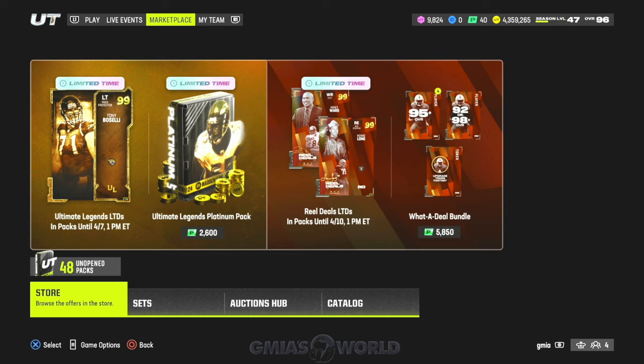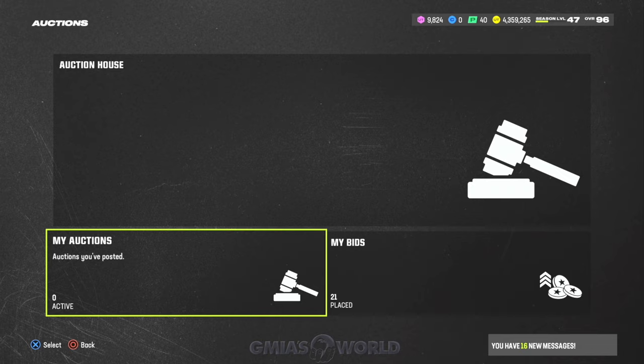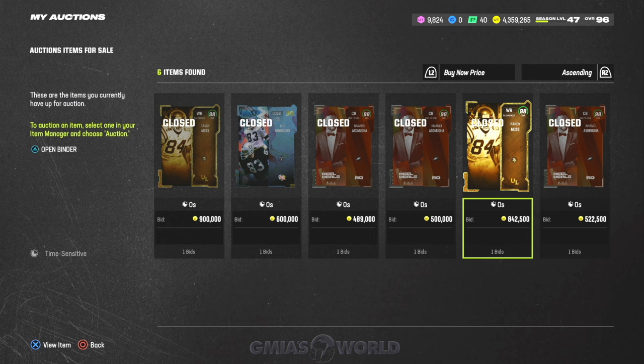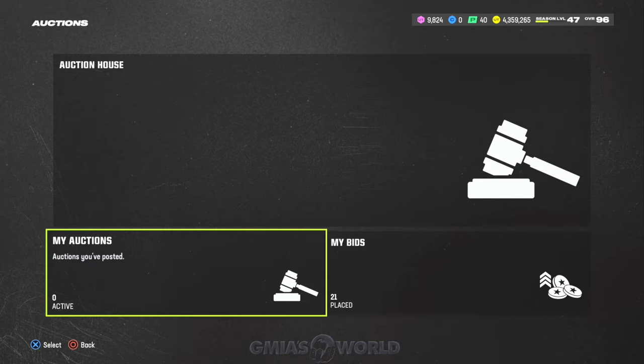Now let's jump into the tokens. We already redeemed our free Randy Moss a little bit earlier. I'm going to show you guys that I sold them over in my auctions hub, and then we completed the set to get another one because he was going for so much coin. We sold one for 900K and then one for 842K. The 842 was the one we got for free. His price then went up after we completed the set for about 400-500K and sold again. We made like two mil.